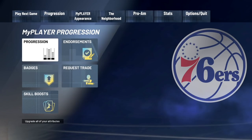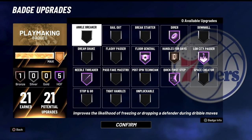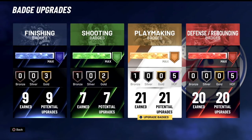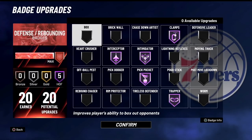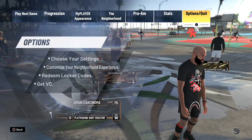To start things off, if you are creating a new build and you're starting completely from scratch, the first badge I want you to get is Lob City Passer, the next one is Floor General, and then Needle Threader. After that you can put on whatever badges you want. If you already have badges and you're just grinding rep, only grind to 95.